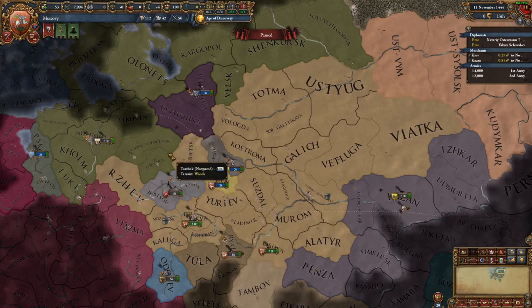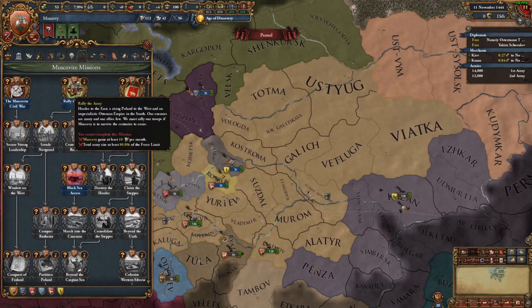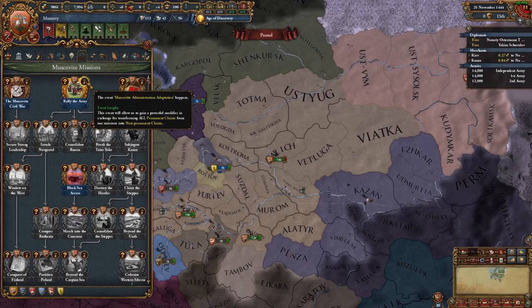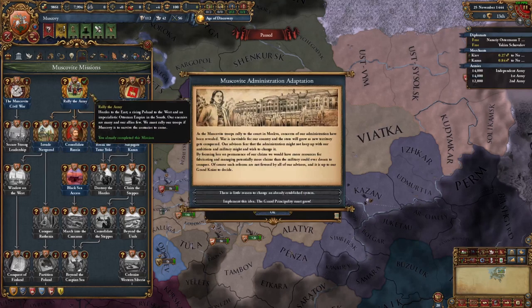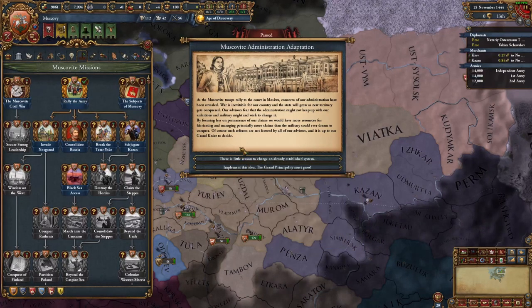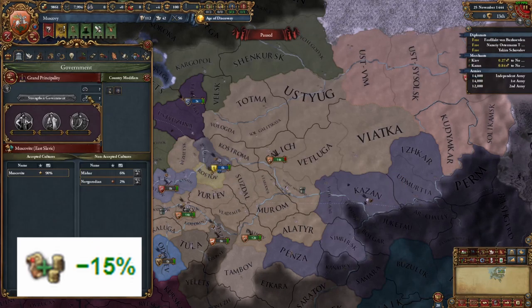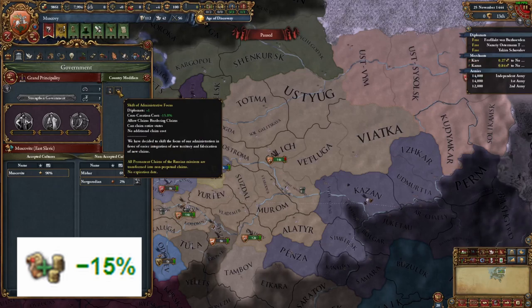We start as Muscovy. We go and complete the mission Rally the Army. With that completed, we now get the event Muscovite Administration Adaptation, which is where this all begins. We can continue to keep our permanent claims and the usual stuff, or we reject our permanent claims. Instead, we get an extra diplomat and CCR reduction, as well as claims bordering states and other nice stuff. All our claims become temporary, but we will take this 15% CCR. More importantly, this is now a government modifier that will remain until the end of the game.